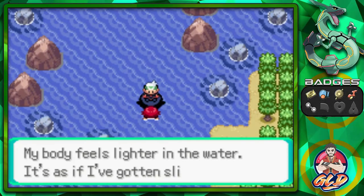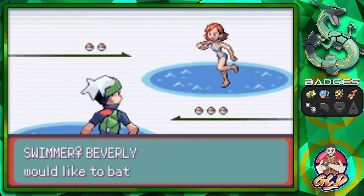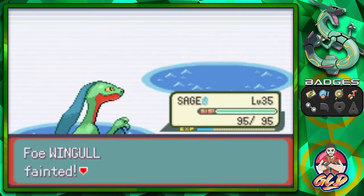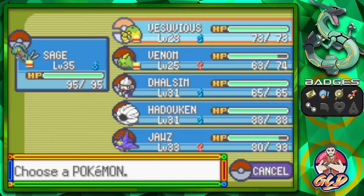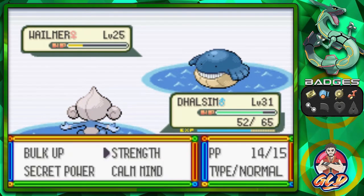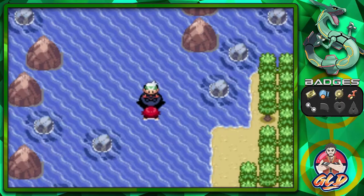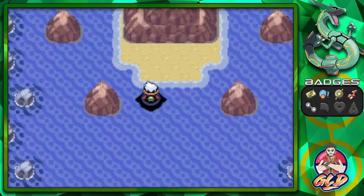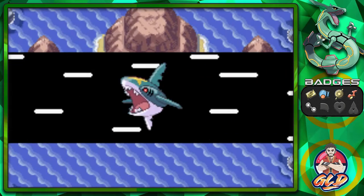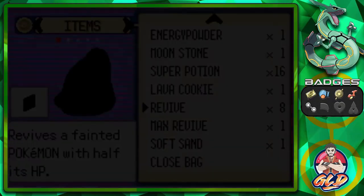Let's battle everybody right here. Taking on Beverly — she's coming out with a Wingull, so straight for Leaf Blade. She's also coming out with a Wailmer, so let's share the love with Dhalsim and Strength attack. Secret Power does its trick. Here is the mystical rock — that rock will lead to one of the Regis that we'll be looking for at the end of the game.